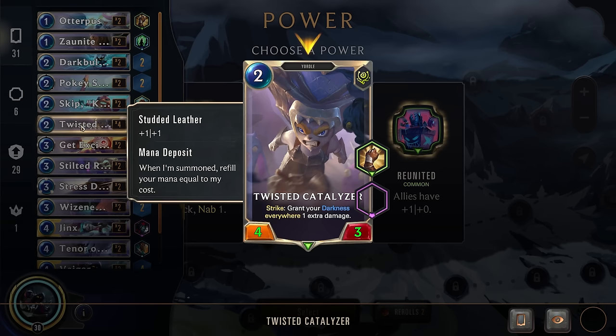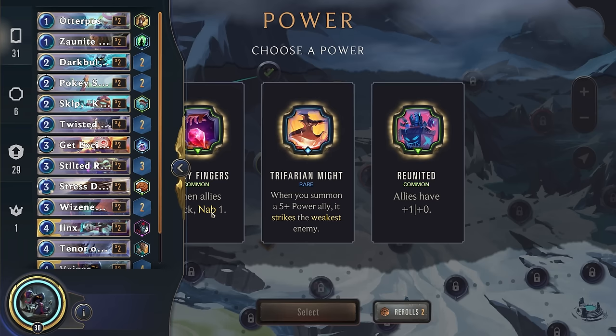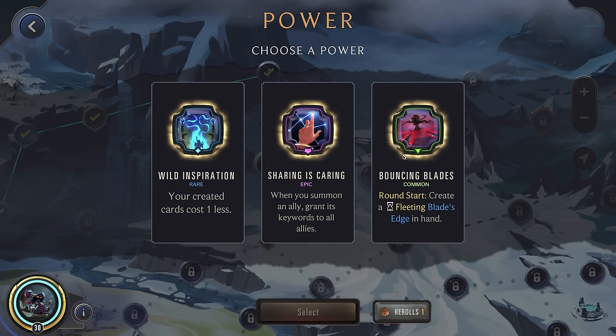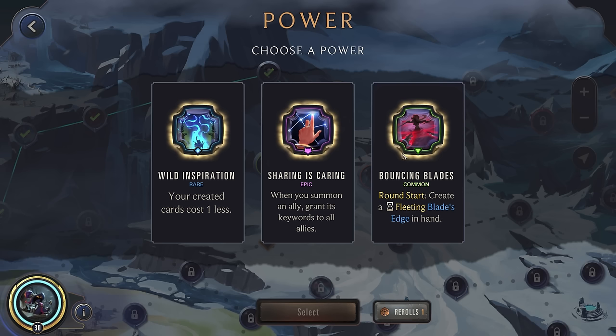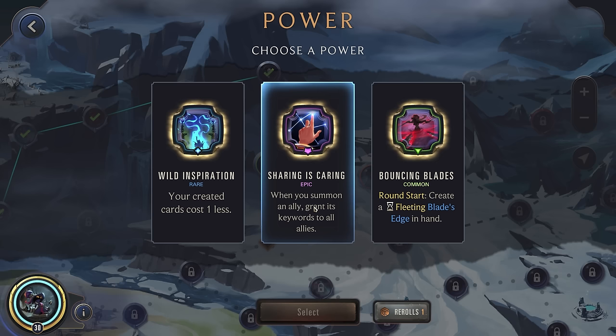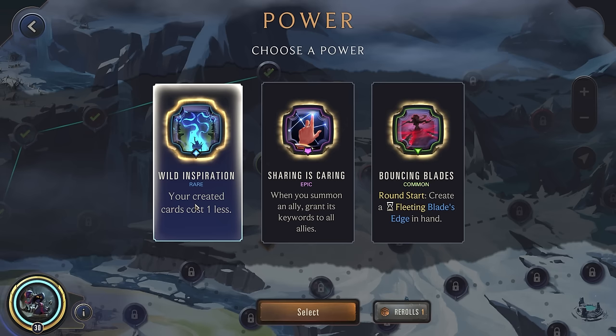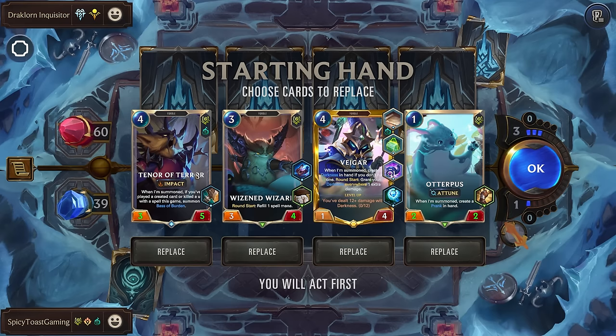Trifarian — pretty much none of our units are going to be able to trigger that. Let's use a reroll. Bouncing Blades, Sharing is Caring. Sharing is Caring can be good, but we're not really relying on our units for damage. Credit cards cost one less — this would help our created Darkness spells. I think I'll actually go for Wild Inspiration. If you wanted even more removal, you could go there, but I don't want the mana attacks every round. So yeah, we'll grab this.